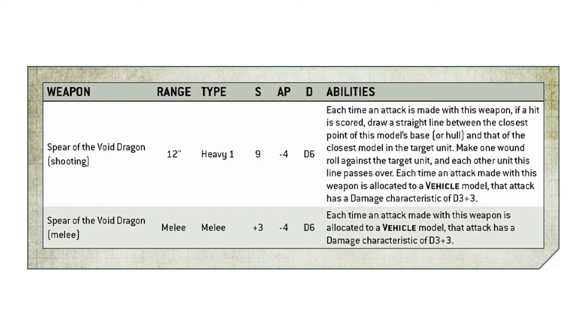When you do fire it, it will have a strength of 9, minus 4 AP and D6 damage, which increases to D3+3 — much more consistent when firing at vehicles. It does have the capacity to hit multiple targets, but that will require them to be lined up fairly well, because you can only hit different units rather than stacking hits on one unit. To get the best out of this, you're going to have to line up several vehicles or elite units. If not, just have one last big blast against the target and then move in for the kill and assault.